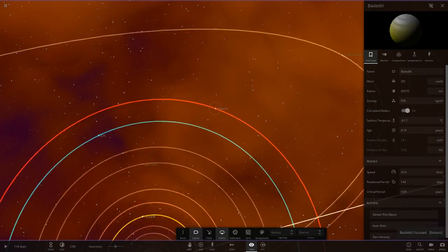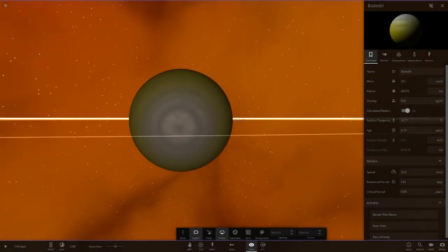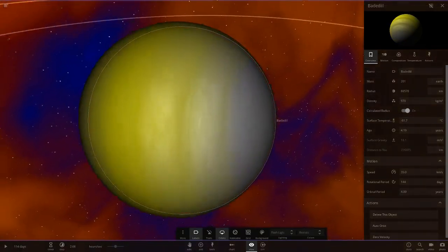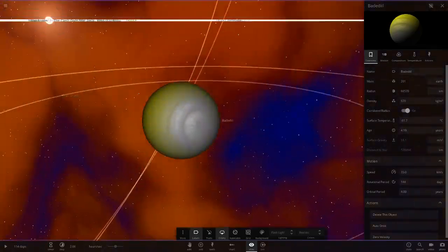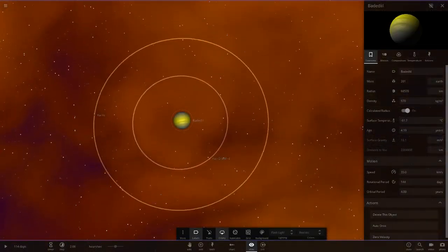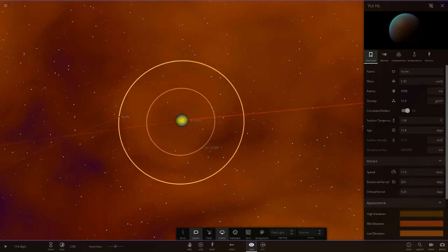Next up is Badadil — this is an interesting looking planet and I think it's modded as well. That yellow you do not get normally. It's quite a nice mix of yellow and grey — I like that, that's a cool looking one. Then we've got Yui, a frozen moon, and Yui HC.